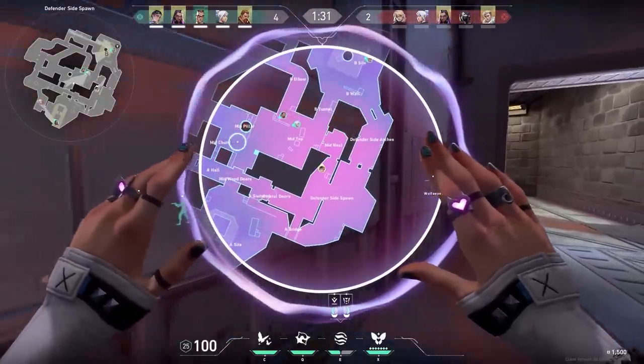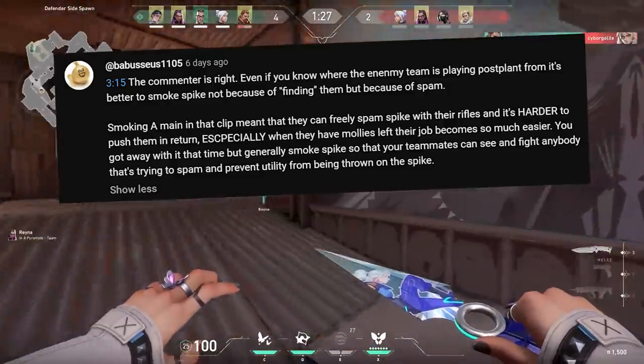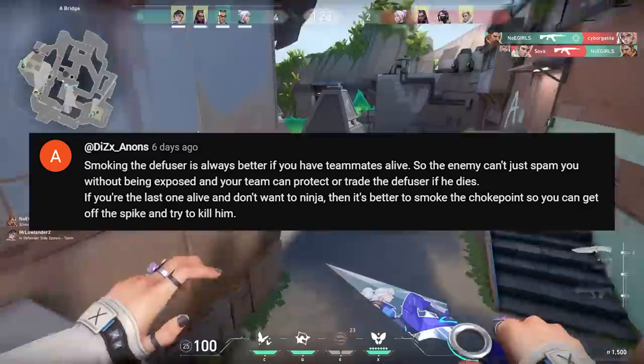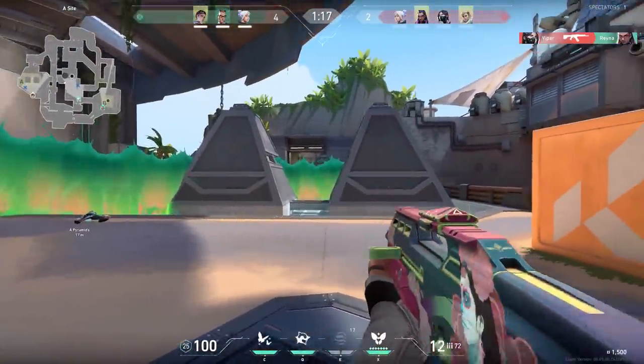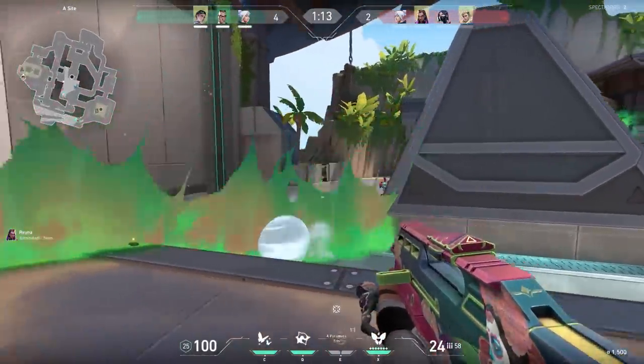Let's go to the sixth round — we had to retake A site. Last time I had to retake A site on Breeze, a lot of people commented that I should smoke the spike instead of A main. At first I didn't believe you guys, but after this round I completely understand it. By smoking the spike, the enemies have to peek you — and when they peek, your teammates can kill them. But if you smoke main, the enemies can safely spam through the smoke. And that's how I died.